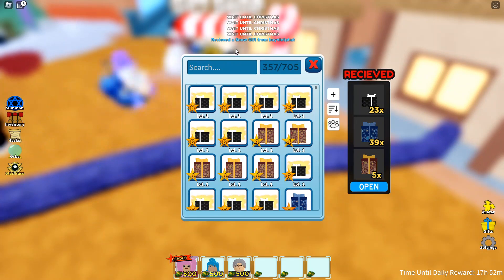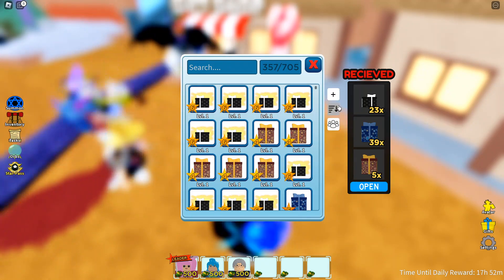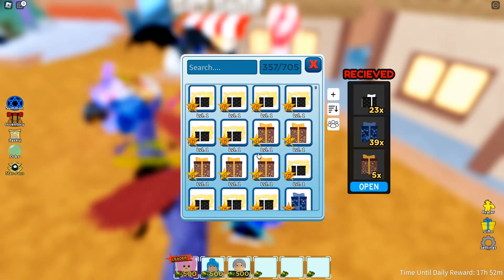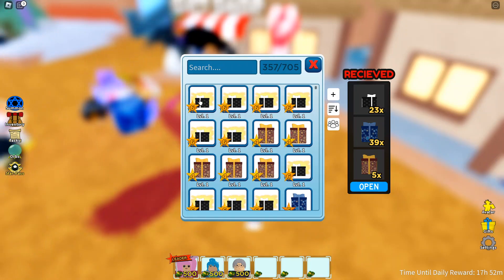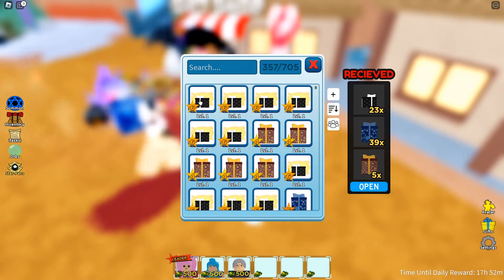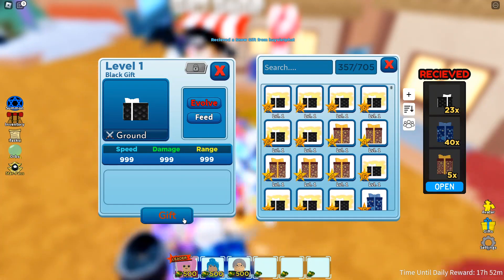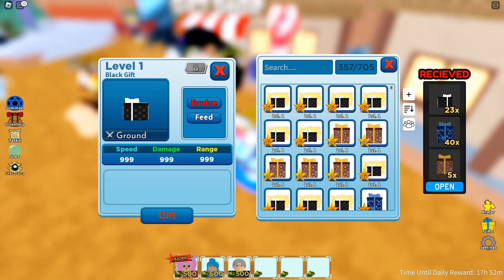Right here, as you can see, we got a blue gift from my friend and it turned from 38 to 39. It does not go back into inventory — right here in recent it's not showing up. So just to let you guys know, if you do trade to an alt account, you can't technically trade it back, but you can open it on the alt account on Christmas, and hopefully those units that come from the box are tradable so you can trade it back to your main account.